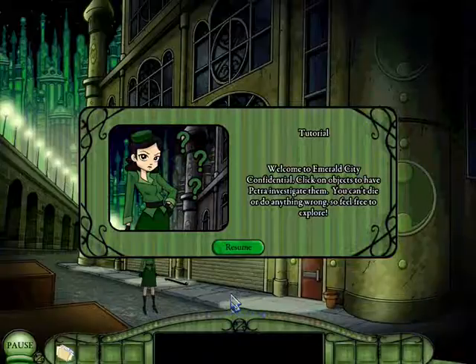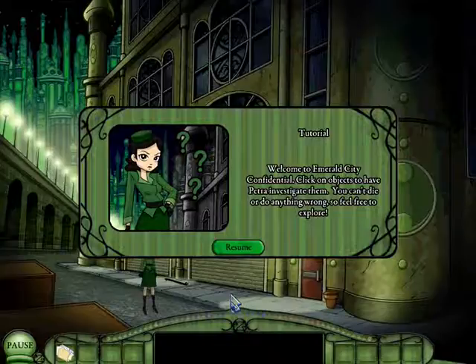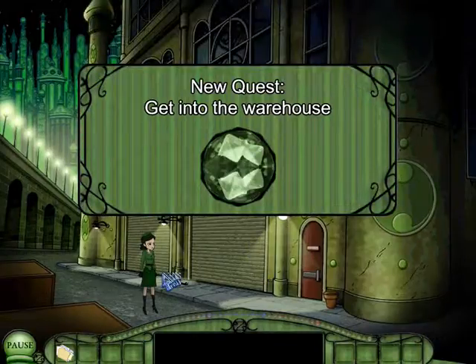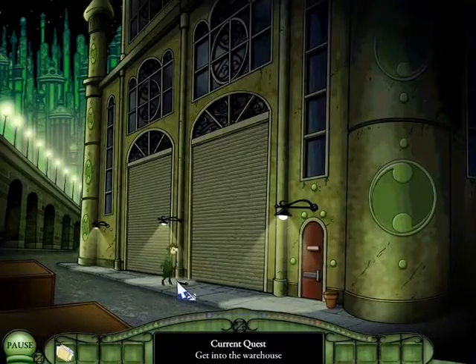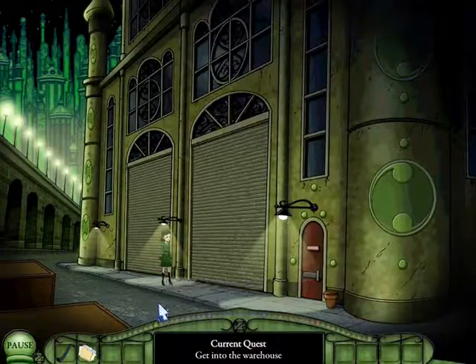About Lion — on the off chance that this is not common knowledge — this game is sort of set in a film noir rendition of the Wizard of Oz universe. Because why the hell not, right? So Lion is the lion from that movie, or musical, whatever. And apparently the main character is named Petra. New quest: get into the warehouse. A crowbar — used by the law abiding to open crates. I'll just take it, you never know.